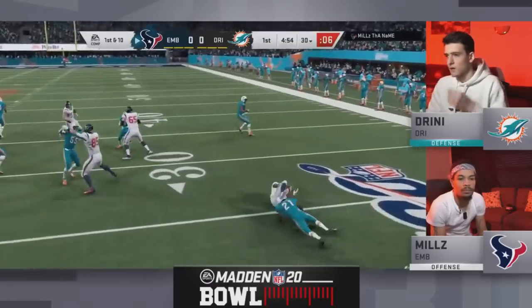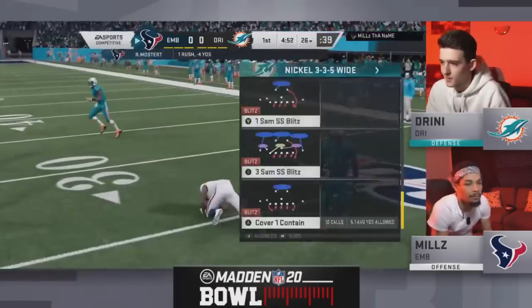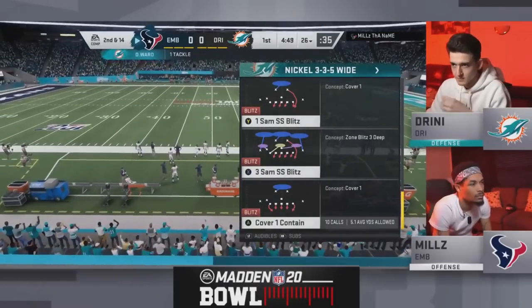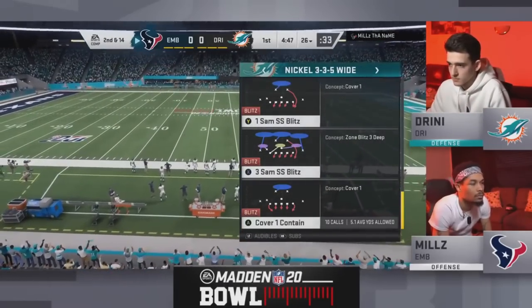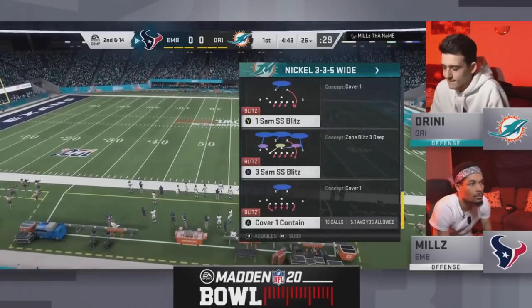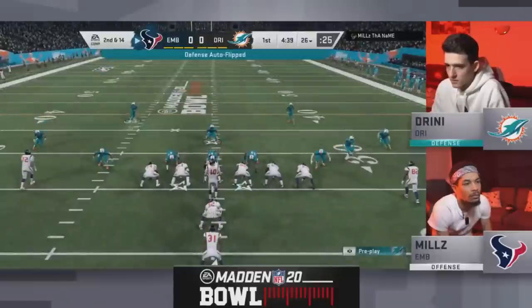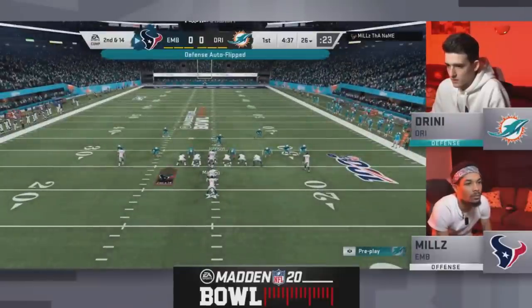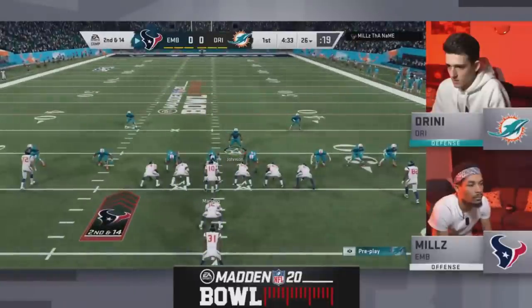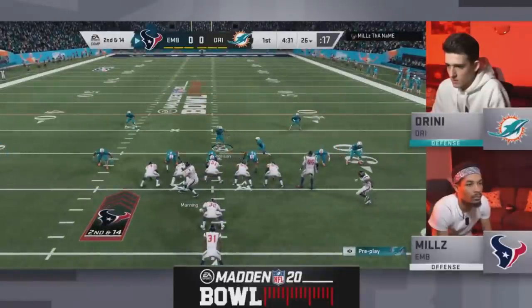It is Eli Manning, the handoff machine. He gives it to Mostert, who's going to lose four. I believe Mills had negative yards in his first win over Kiv, which is incredible that he would get negative yards and win the game. But he's really going to have to do something different this game versus Dreeny — an even better defensive player than Kiv, really knows how to shut down the run and has those secure tacklers. I want to see what Mills has cooked up. I bet he's been preparing the last hour or so for this matchup.